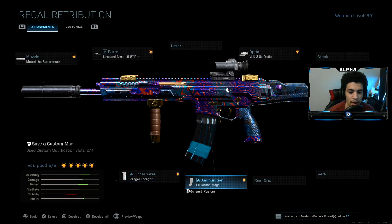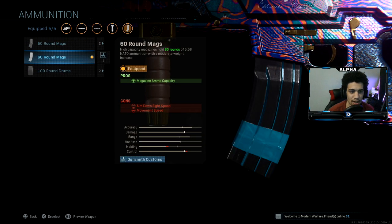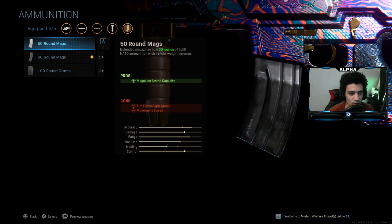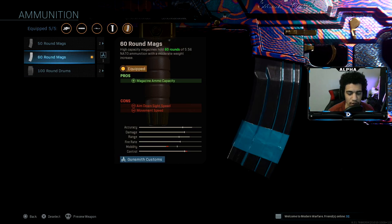The foregrip is solid, but if you want, this part really doesn't matter much. I just threw on a 60-round mag so I can have more mobility, but you guys can rock whatever you want when it comes to ammunition — it is going to affect your mobility though.